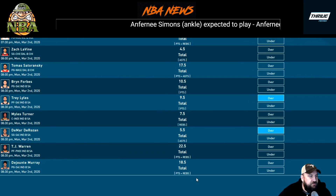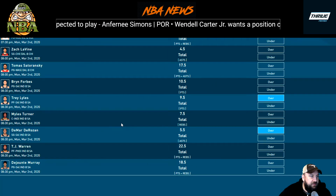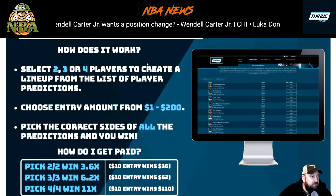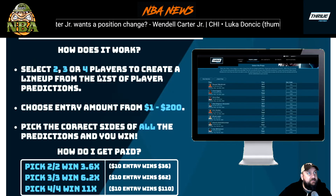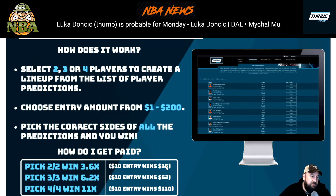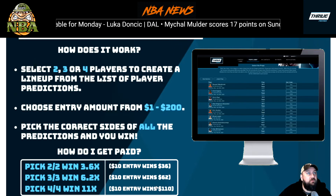TJ Warren points and rebounds — I'd probably go the over, no strong lean though. Dejounte Murray at 18.5 — I don't really like Murray against Indiana, so I'd lean the under. My two favorite picks from this entire slate come from the Spurs game: Trey Lyles and DeRozan. Lyles would be in almost every combo I make in the props lobby. You can pick two, three, or four — $10 on two correct picks gets you $36, $10 on four correct picks gets you $110.